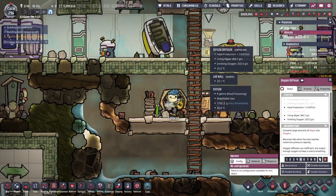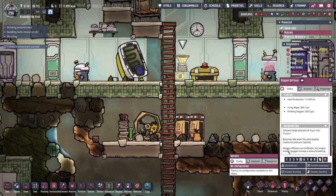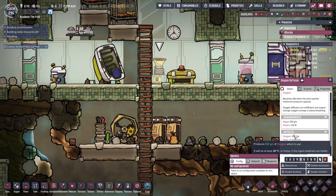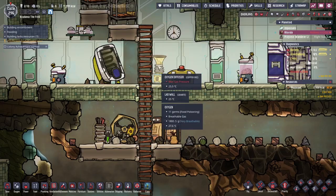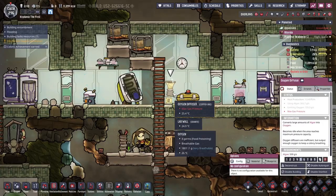It's not very efficient. This uses about 120 watts to make 500 grams of oxygen, which is five dupes' worth of oxygen. So divide this by five and you get 24 watts — basically each dupe needs to be producing 24 watts to take care of their own oxygen needs.